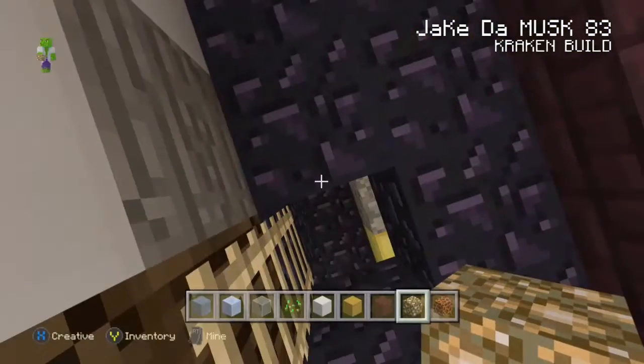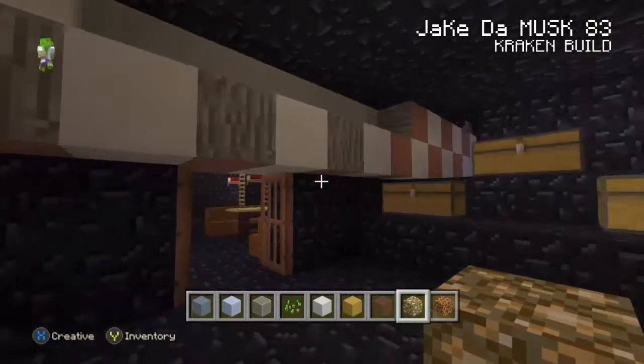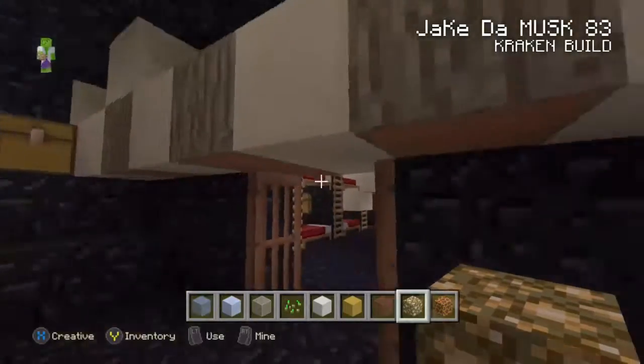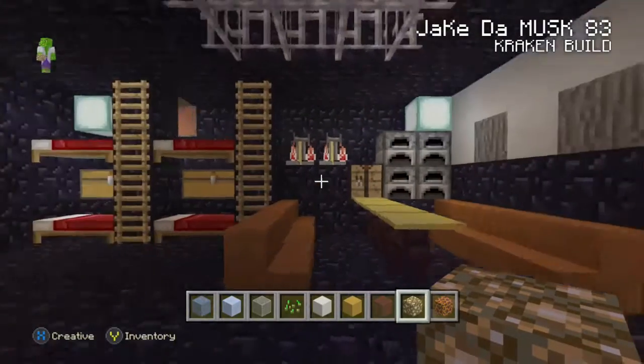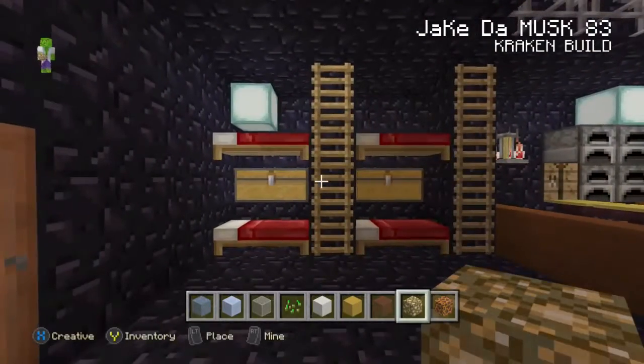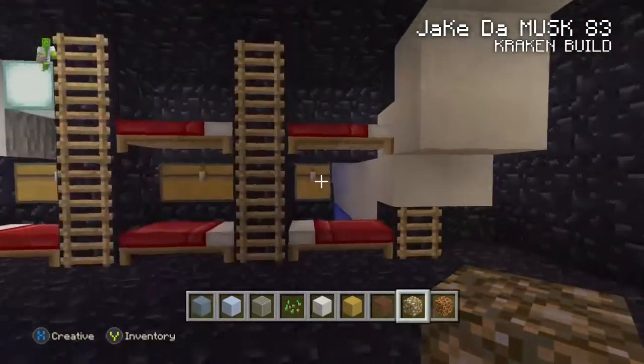Let's go down into the crew quarters. This is the treasure room right here, but it's kind of all destroyed from the kraken — there's his tentacle reaching in. There's all my boxes for my treasure. Here's the crew chambers — I had bunk beds for them and they got their own chests and stuff.